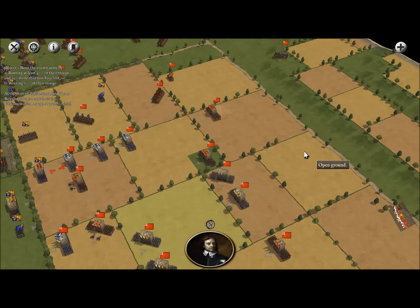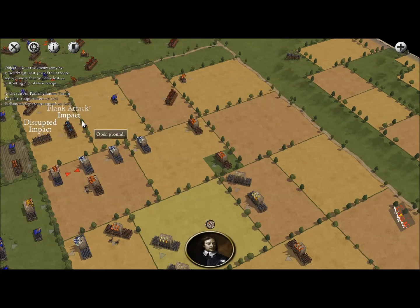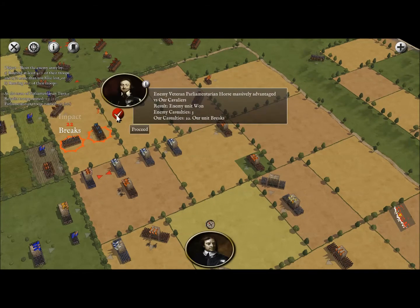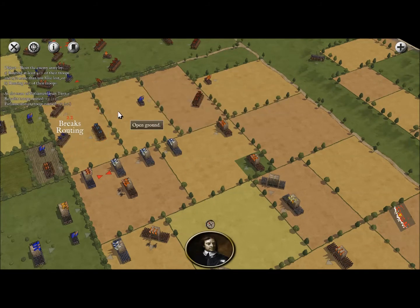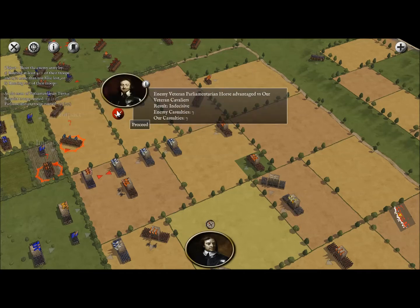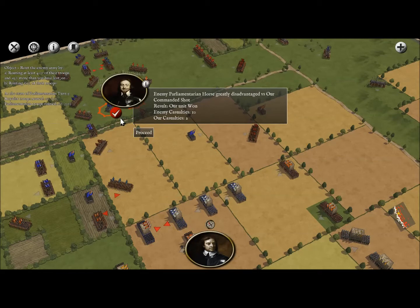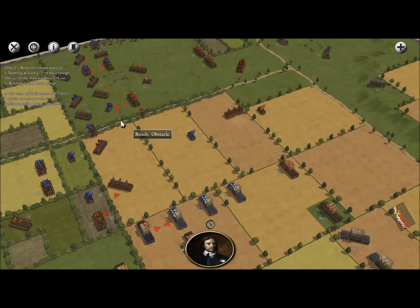Oh wow — a flank attack. That's what I don't want to happen. It's a Parliamentarian unit, so they're going to hit us hard and of course cause our unit to break — that's not what I wanted at all, and that could cause other units to break. We need to be very careful. Actually, I'm really surprised our commanded shot held out against that attack pretty well.